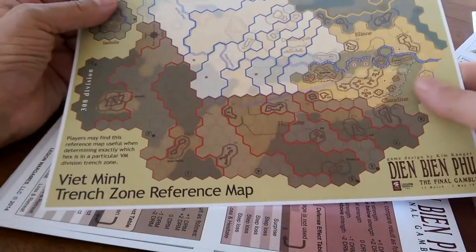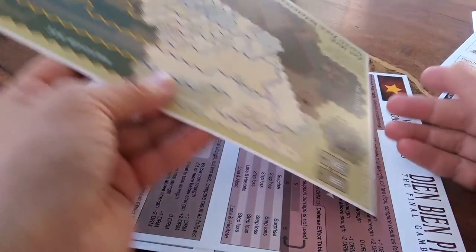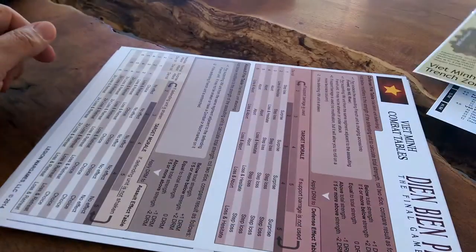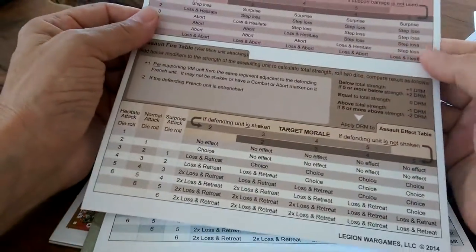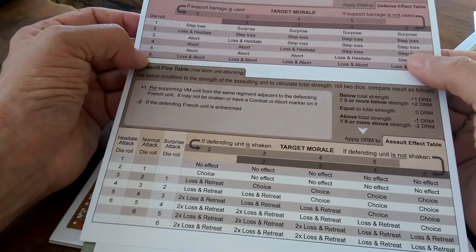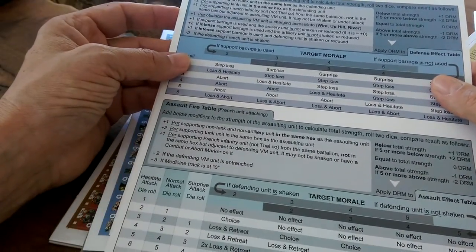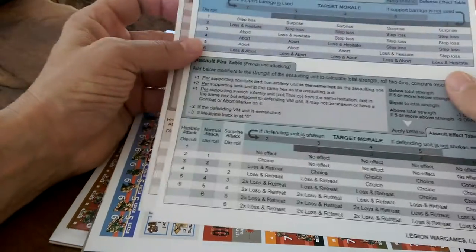This is an entrenchment trench zoning map to help the Viet Minh plan their approaches, no doubt. The card stock has decent thickness and a nice coating that feels like it will be waterproof. Viet Minh combat tables and the French combat tables — obviously two very different modes of combat for both sides. Single side printed.